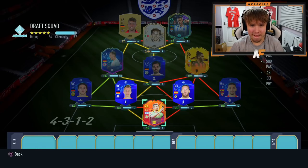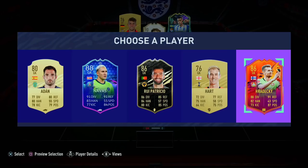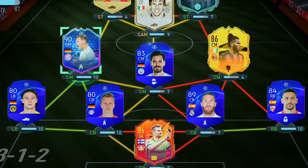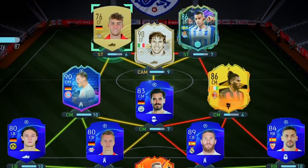For goalkeeper, Hradecky actually provides some chemistry so we're going to go with him. Running back through the final team: in goal Hradecky, right back Navas, right center back Ramos, left center back Klostermann, left back Schultz, left center mid Kimmich, central center mid Gündogan, right center mid Kessie, CAM Zola, left striker Walschmidt, and right striker Isaac. That's our 11 draft-picked players — now I'm going to go buy this team in normal Ultimate Team.